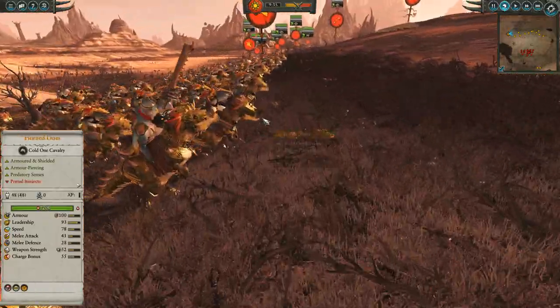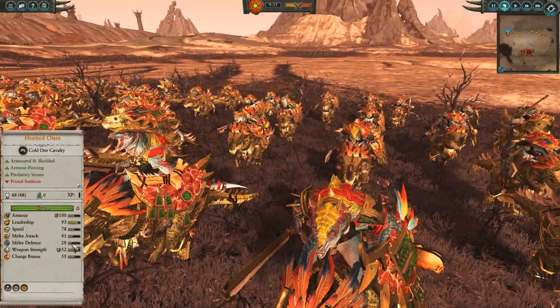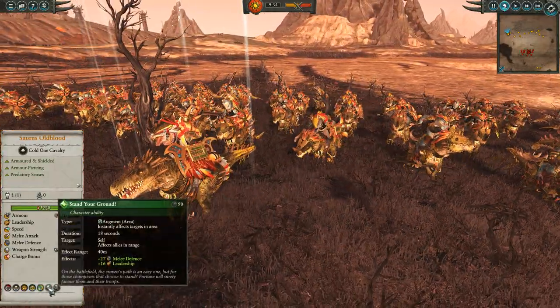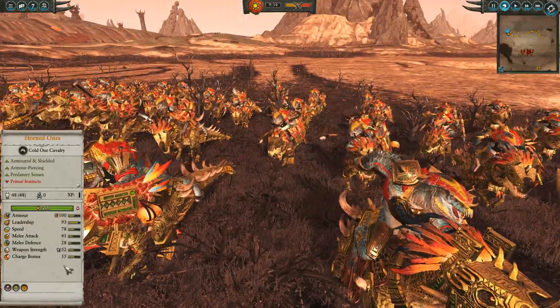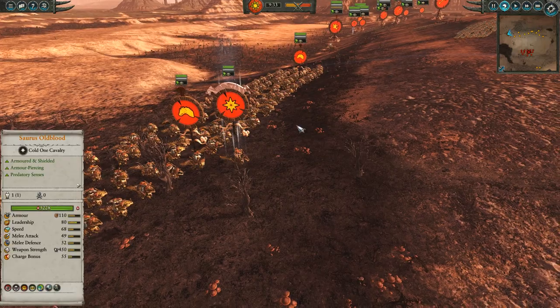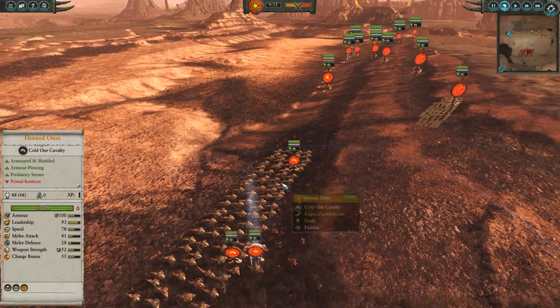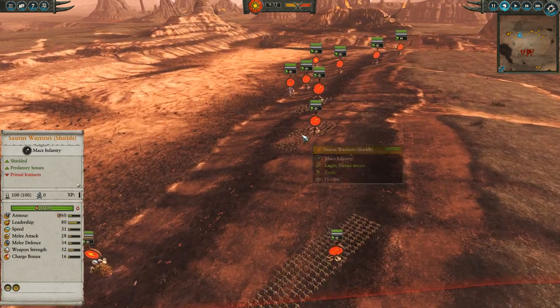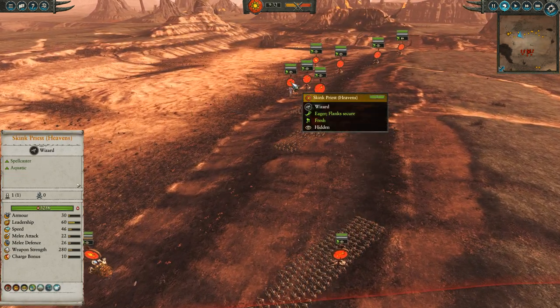He is supporting two units of Horned Ones, some elite AP cavalry. He's also got Stand Your Ground to buff up their melee defense. And in general, he's gonna be good at supporting this kind of mobile dino squad. The rest of the army, we've got some Skink Cohort on the flanks, Saurus Warriors through the center - no surprises there.